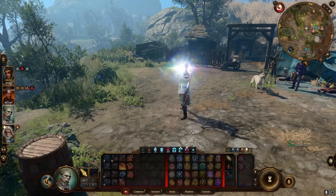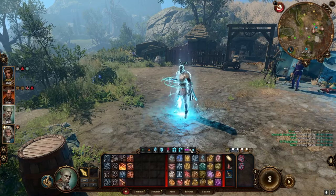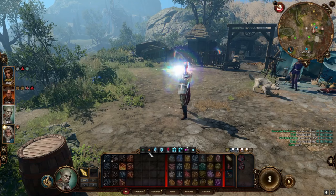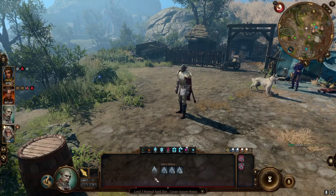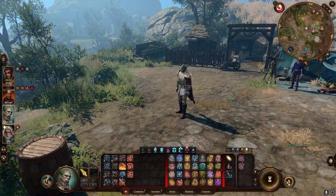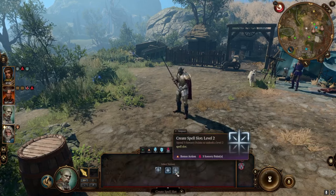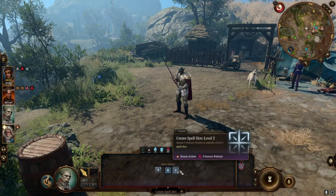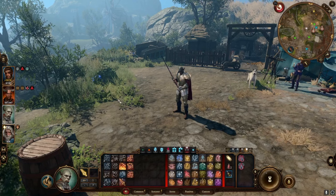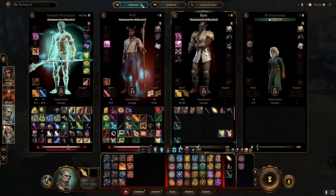But you might say it's a wash because you can only take two short rests in a day — no, that is exactly wrong, my friend. Right now we took two short rests and we have 20 Sorcery Points. Unfortunately, we can only make up to level 2 spell slots right now. However, this is where it starts to get good — this is where we can break the game completely.